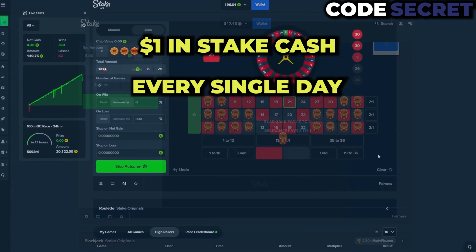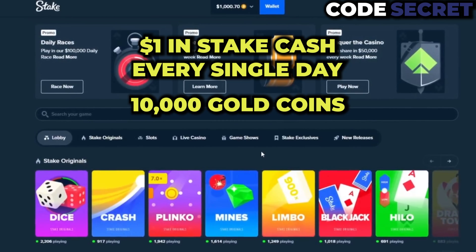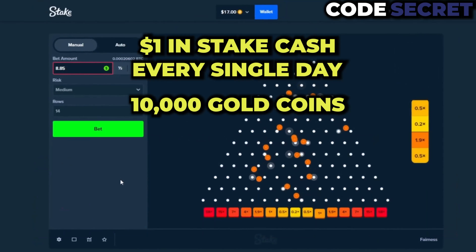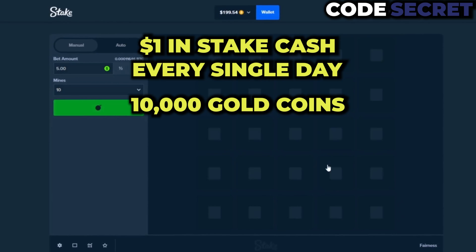After you create the account using the code 'secret', you're going to get one dollar in stake cash every single day that you log into your account, as well as 10,000 gold coins. You'll get both of these amounts every single day just for logging in.